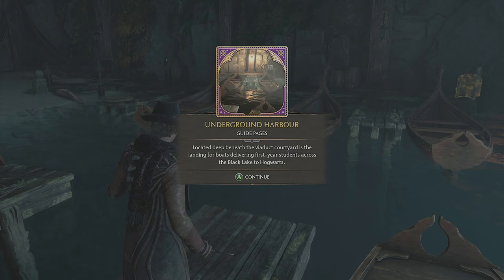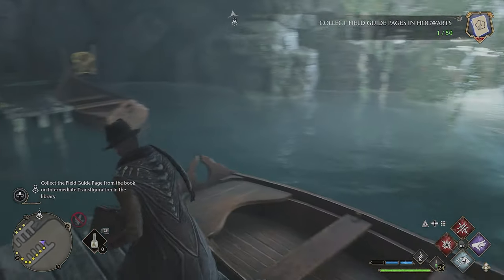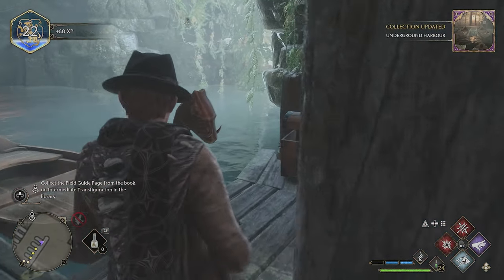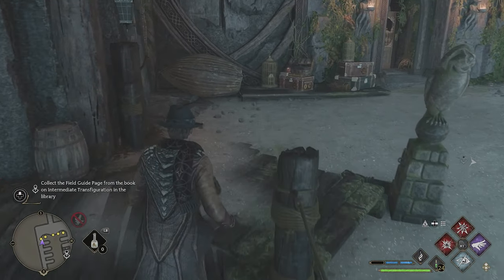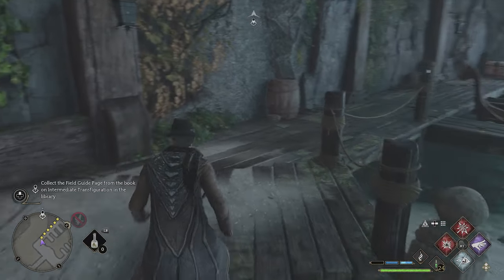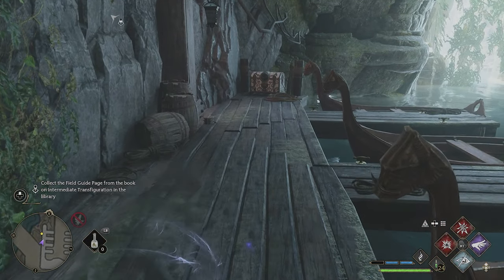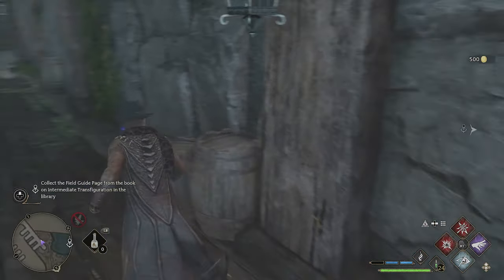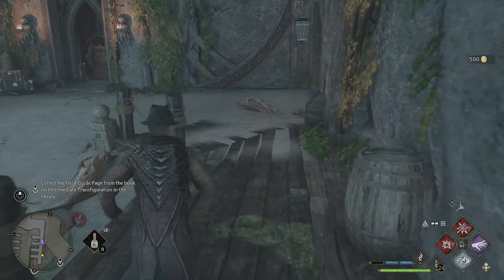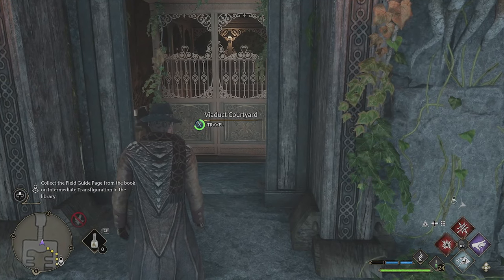Located deep beneath the Viaduct courtyard is a landing for boats delivering first-year students across the Black Lake to Hogwarts. So that's where they put them. I didn't even know that.